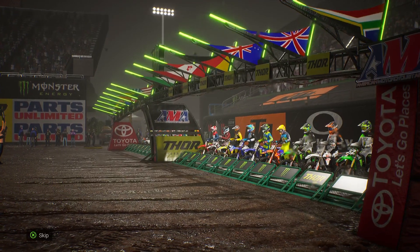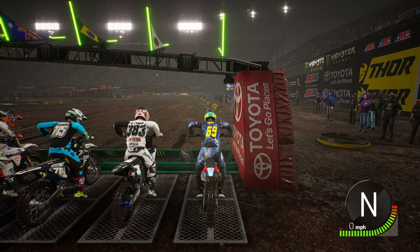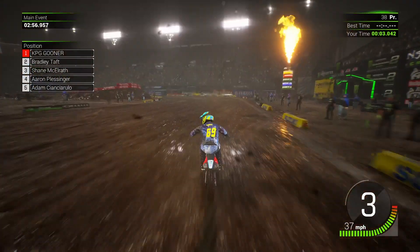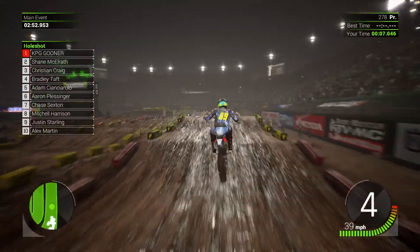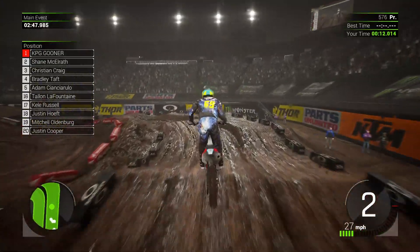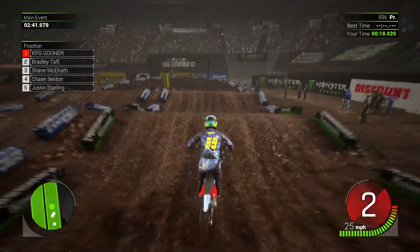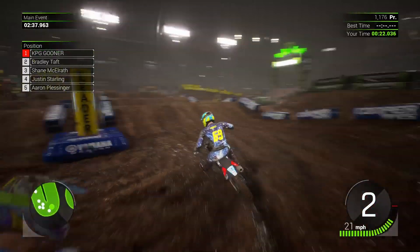Here we go with the first race in today's episode in Utah around the Rice Echo Stadium - it's absolutely pissing it down with rain. We get a perfect clutch drop and take that first corner without any riders taking us out - what a start! We really needed a start like this. Now we just need to settle in and learn the circuit as quick as possible and try not to make any mistakes.